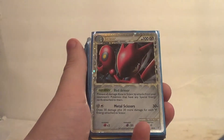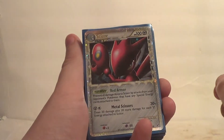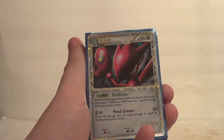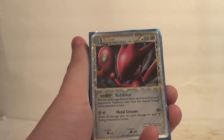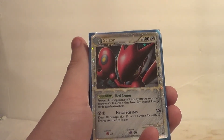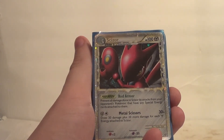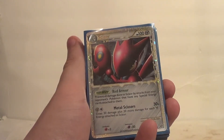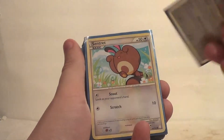And that's just to do some damage. We also had two Scizor Prime — you remember Prime cards? These are the only Primes I haven't sold; all my other Primes I sold except for these two Scizor. They had Red Armor, which prevents all damage done to Scizor by attacks from Pokemon that have any special energy cards attached to them. My friends like to use special energy, so this really helped me kick ass against them. And Metal Scissors does 30 damage plus 20 more for each Steel Energy attached to Scizor, and this deck was good with energy.